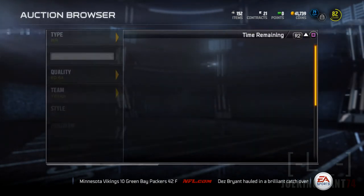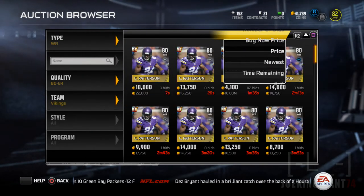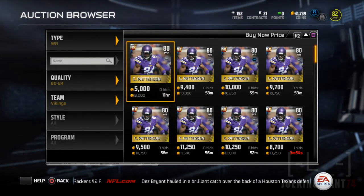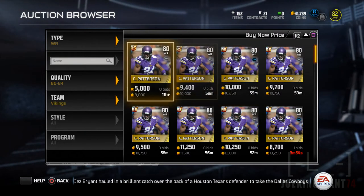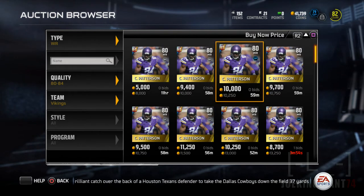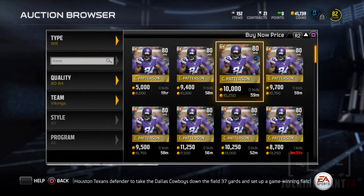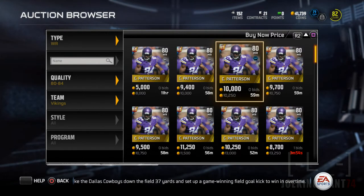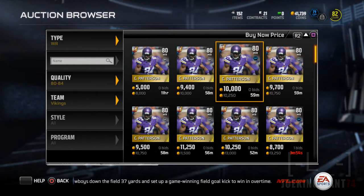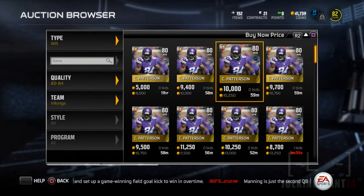I've already searched the auction before the video. If I put the buy now price — you see there's a Speed and Run one for eight thousand, but that's not my style so I can't buy him. And that's a tip guys: go with the style you have. The more you improve it, the easier it becomes. If you're a short pass guy, it's going to be easier for your receivers to catch the ball and for your line to block.